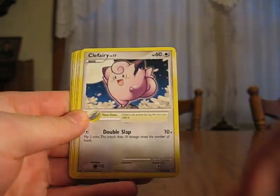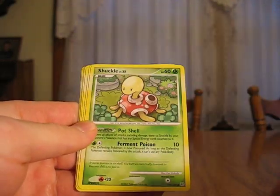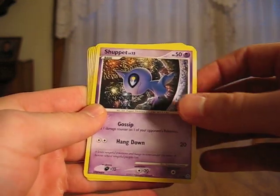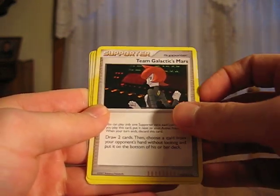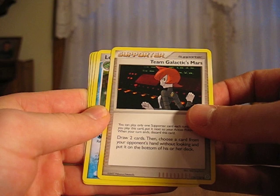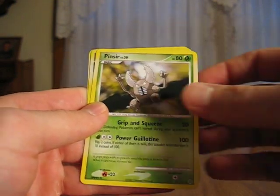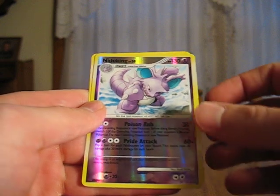Wooper, Clefairy with a Moonstone, Shuckle, Growlithe, Shuppet, Team Galactic's Mars, Lombre, Pinsir, Nidoking Reverse — it's nice — Magmortar, pretty nice. Pretty good pack there.